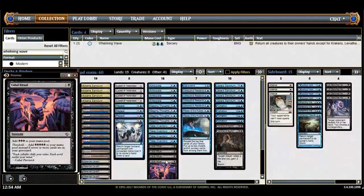Cabal Ritual — if you saw my season 2 storm list, I actually did without this card because I had Frantic Search. But this card is actually really important when you're going off, because you just need a burst of mana and you don't have Frantic Search to help you out.